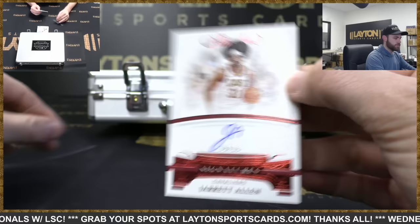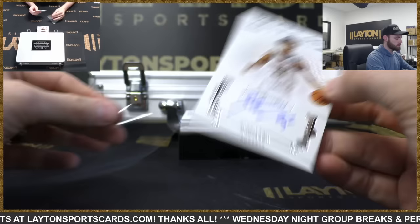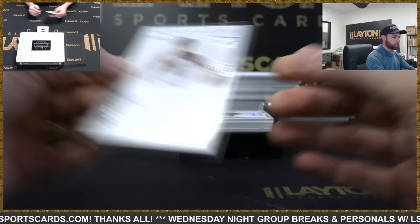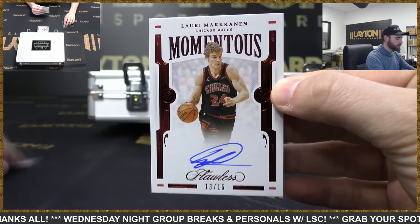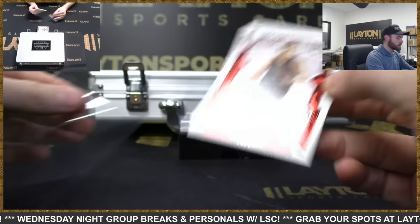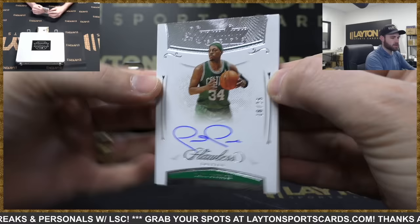Jared Allen auto out of 15 for the Cavaliers. Zeke Naji, Denver, rookie auto to 25. Larry Markieff Morris for the Bulls, Momentous auto to 15. This next player — I've pulled like four autos tonight, which is kind of weird because he doesn't sign a ton of stuff. Paul Pierce auto to 25, Celtics — I think that is the fourth Pierce I pulled tonight, which is pretty surprising.